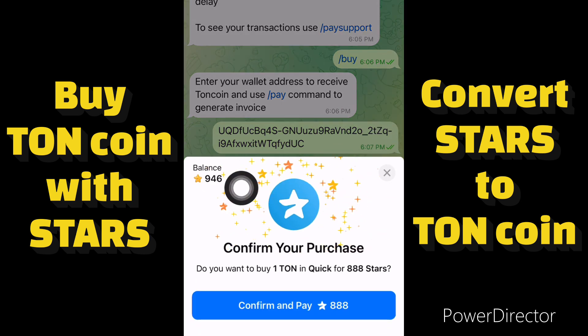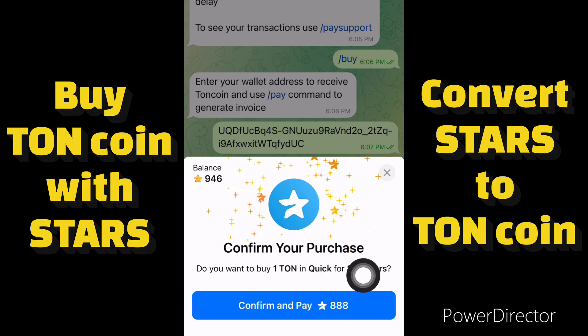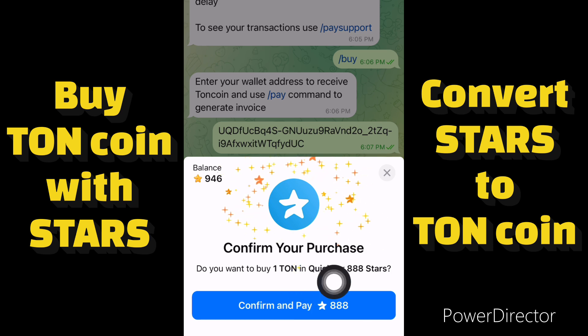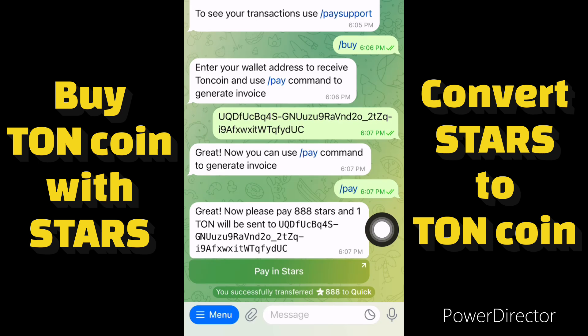My balance is 946 stars. The bot asks: do you want to buy one TON on Quick for 888 stars? I'll click Confirm and Pay. I'll still do more research to find other platforms where we can convert stars to TON at lower prices — this is a lot of stars to spend for just one TON, but I'm doing this for the video so you know how it's done. Let me click Confirm and Pay.